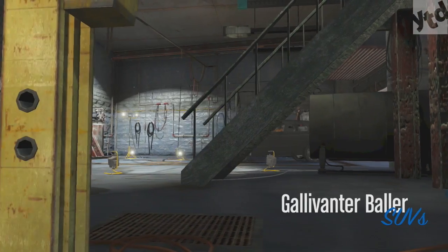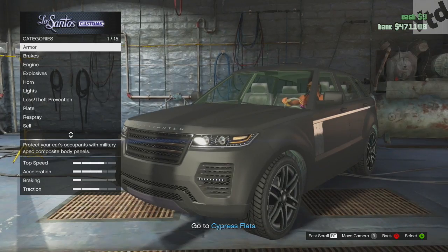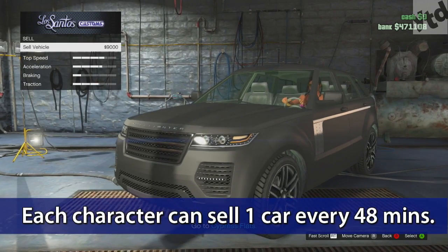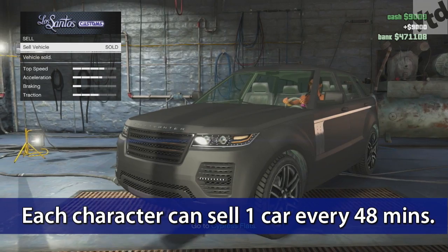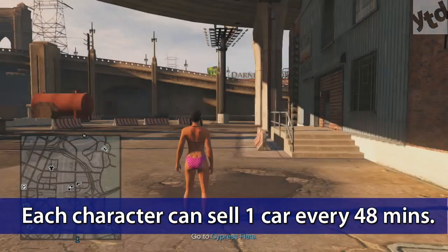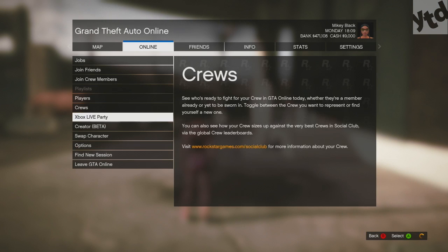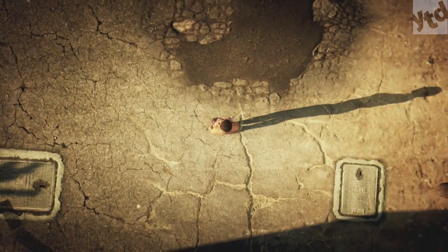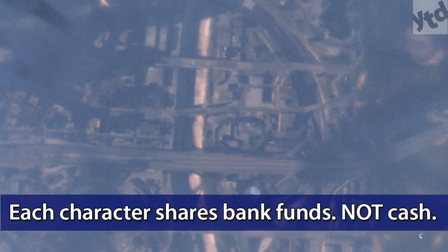Basically, this second character is going to be used for the sole purpose of selling cars. The great thing is once your second character sells a car, they always spawn right there in front of Los Santos, so you can just run out to the street, grab a car, and sell it. Once your second character has sold a car, go ahead and swap over to your main character. It doesn't matter who sells the car first.